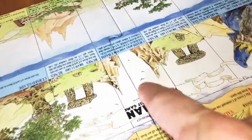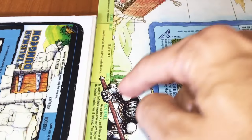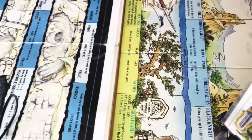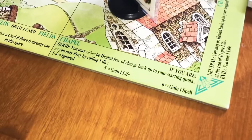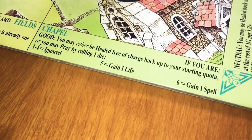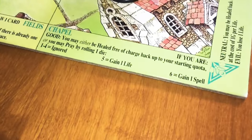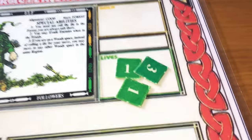Next turn — rolled a five. We can go to the temple, the chasm, down the stairs, the chapel, or the graveyard. You lose a life if you're good at the graveyard automatically. Let's go down and go to the chapel. At the chapel, if you are good, you may either be healed free of charge back up to your starting quota, or you may pray by rolling one die. We have four lives — that is the starting quota — so let's roll one die. Rolled a five, which is gain one life. Back up to five lives again.